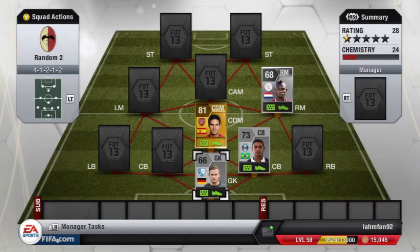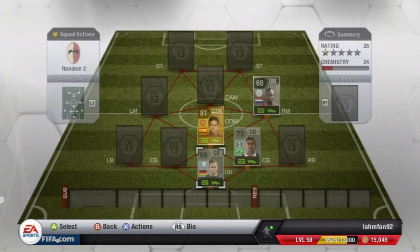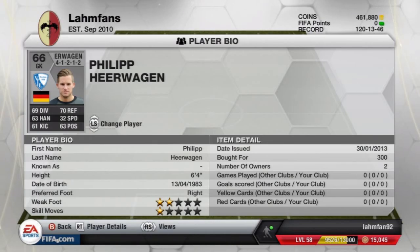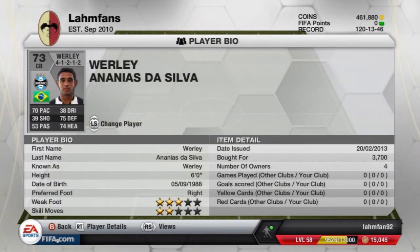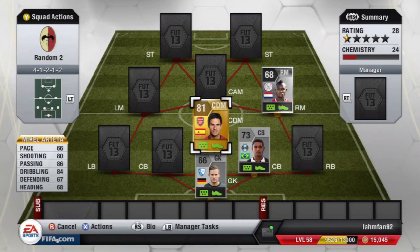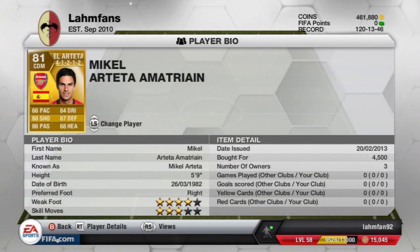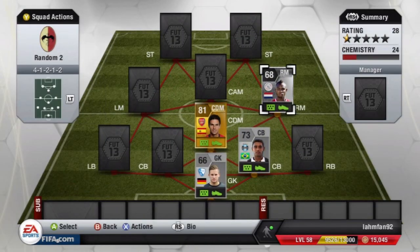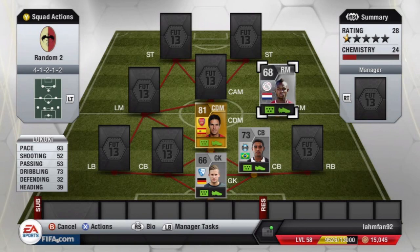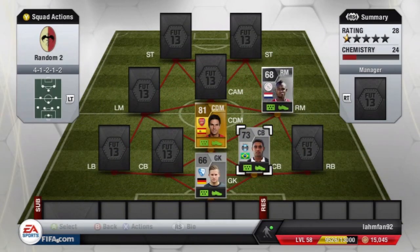I've already input the 4 randomly selected players. Herrwagen has mediocre stats but is 6'4", great for a goalkeeper. The silver centre-back Verley has 70 pace, 75 defending, 74 heading — pretty solid. Mikel Arteta is placed as CDM; not the best defensive stats but a very good playmaker. Lukoki has 93 pace, 73 dribbling, 4-star skills, 4-star weak foot, playing as right midfielder.